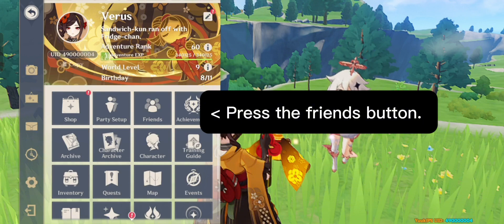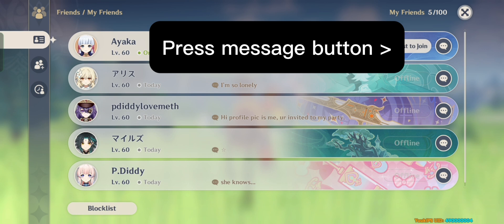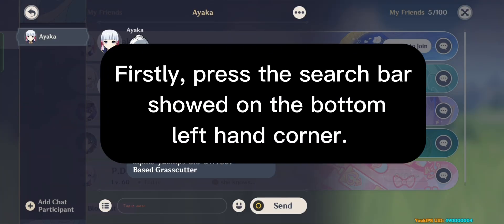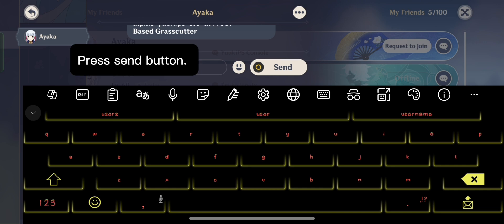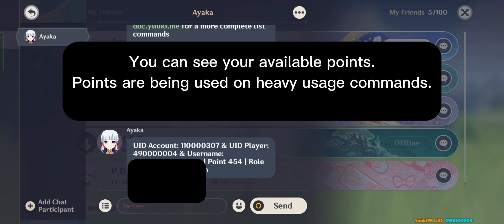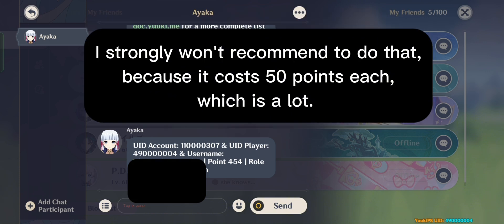Press the friends button. Press the message button. Press the search bar shown on the bottom left-hand corner. Type the following command: user. Press the send button. You can see your available points. Points are used for commands. The most often used command that people love — which causes server downtime — is give all. I strongly do not recommend doing that because it costs 50 points each, which is a lot.